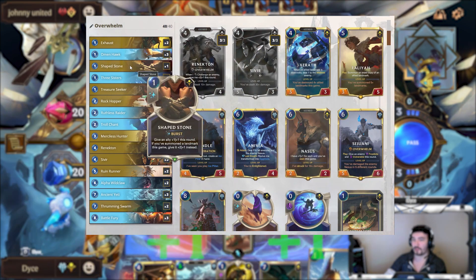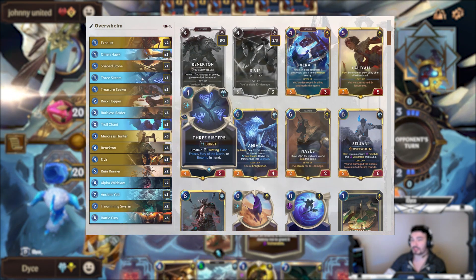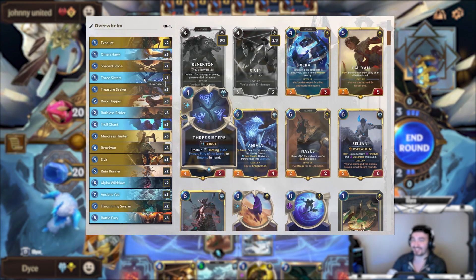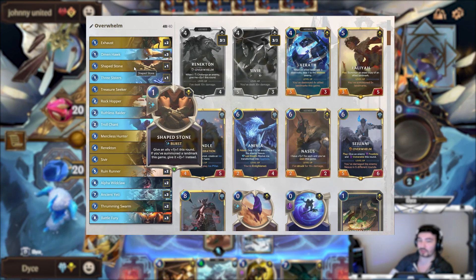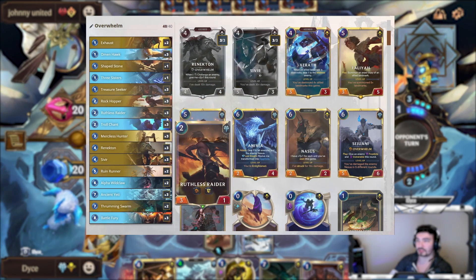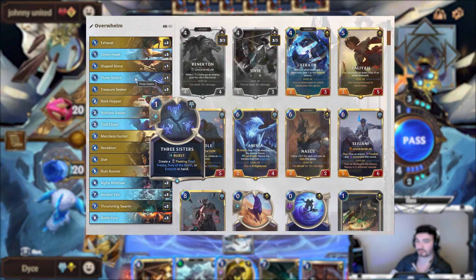I kind of actually want to increase the count of Shaped Stone. I don't really know what you'd cut for it. You don't have to cut a Three Sisters, but I think the versatility of Three Sisters is probably a bit too important. It's probably just a tight deck list and the versatility of Three Sisters is just more important.